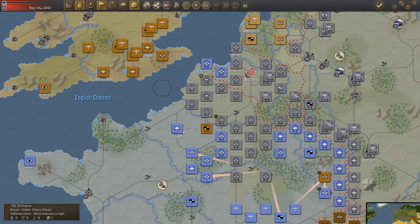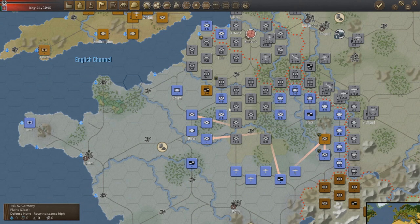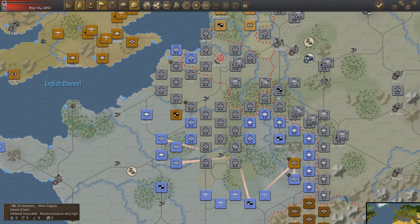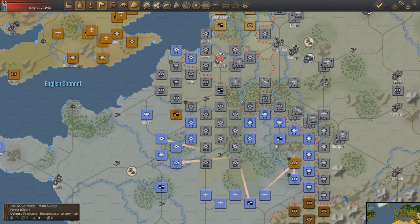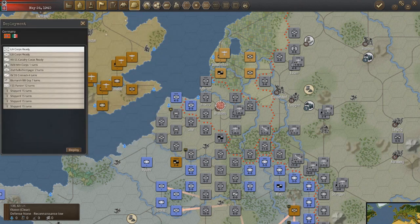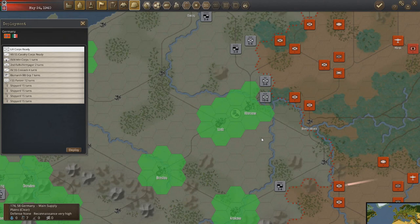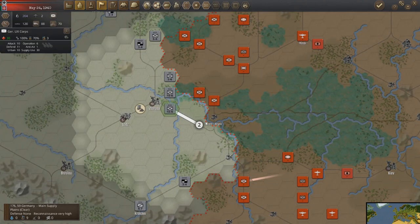We'll give them that port and pull back this Panzer Corps, which has been spent pretty heavily, just so we don't lose it. A cavalry unit will hold that flank. We're going to hold off on the air for a bit because we're getting a bit low on our oil reserves — we're down to just over 200. We finished a couple other corps of infantry, but we're going to have them shift over here for use on the Eastern Front when that becomes a thing.